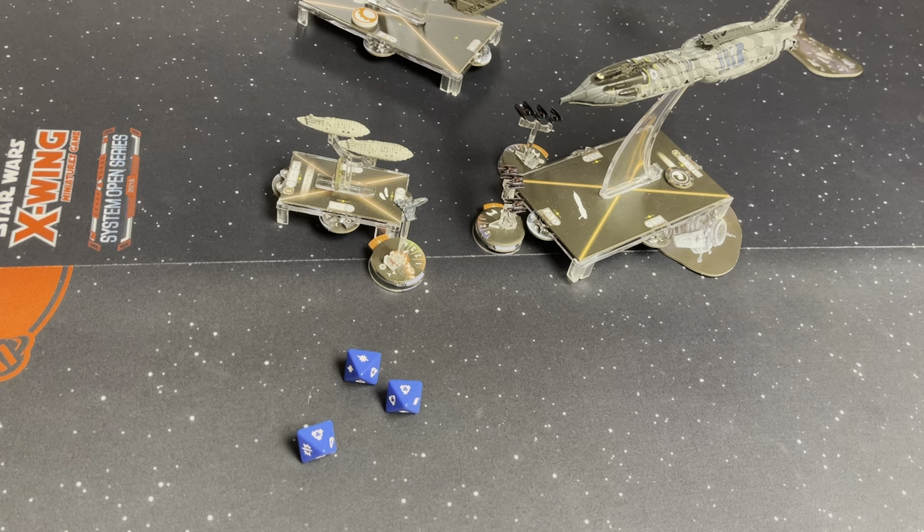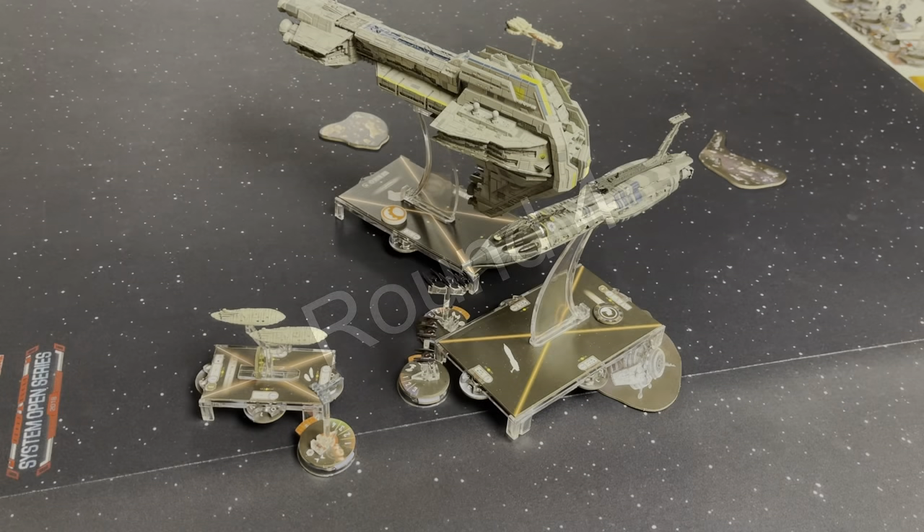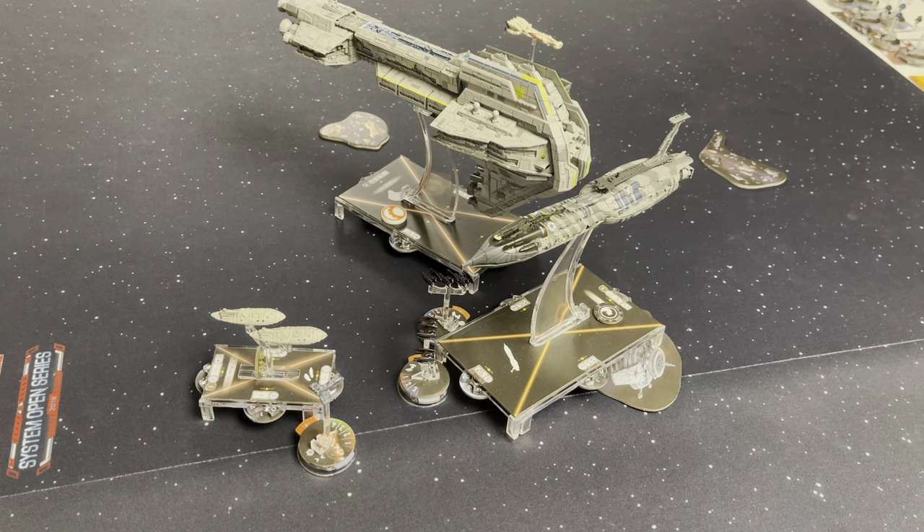We'll come back to the start of round four. I forgot to show the Starhawk moving on camera — it moved into position like so. Don will start us off with his only ship left. He is going to concentrate fire with the carrier. He'll take a side-to-front shot on the Starhawk, and a front-to-front shot on the objective flotilla — let's see how much nothing he can actually do.